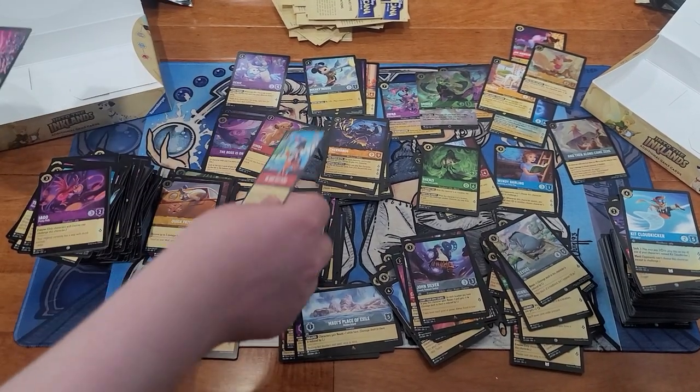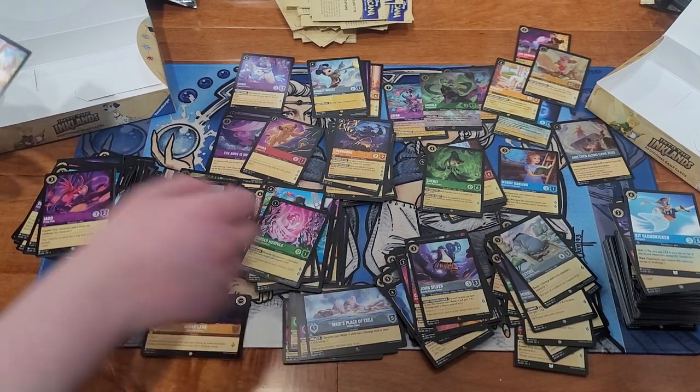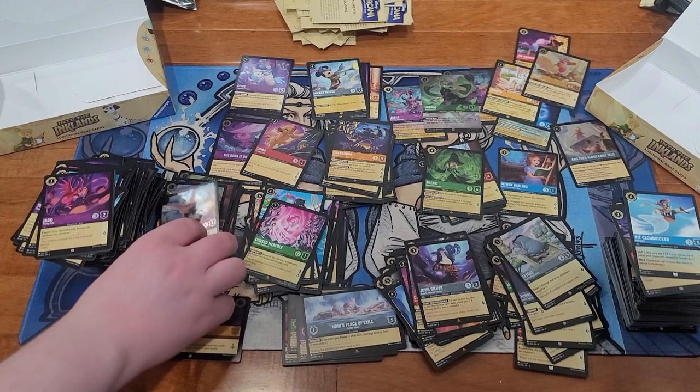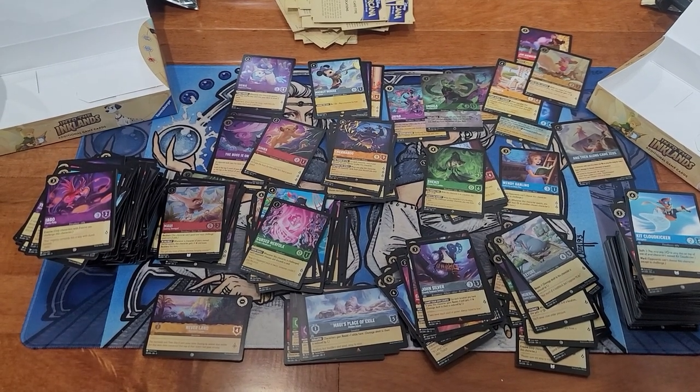On Your Feet Now, John Silver, Cursed Merfolk, and a Maui Hawk foil. Was that your last pack? Yep.